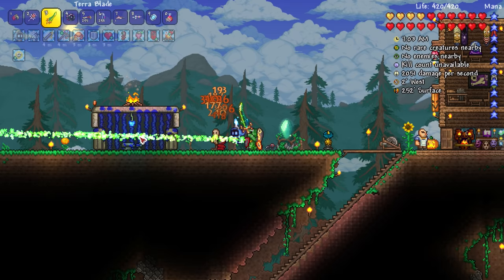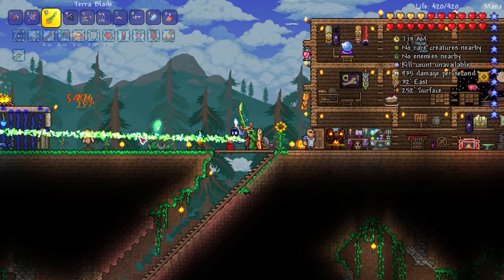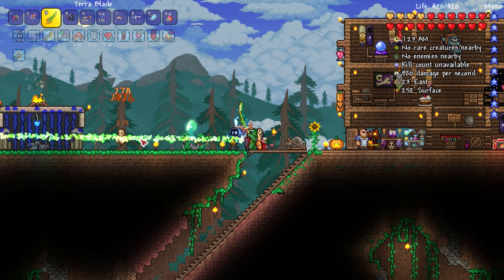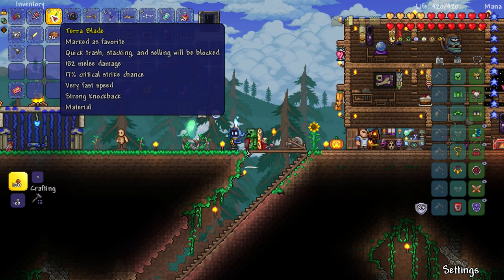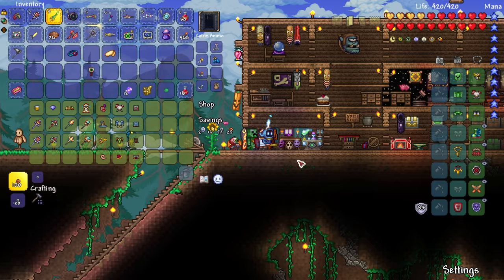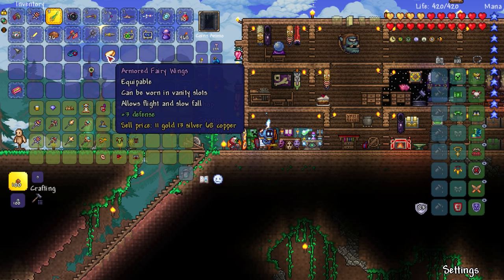If you hit it with the terra blade and the projectiles at the same time: 2000 DPS, 1900 to 2100 average. Just the projectiles alone is comfortably over a thousand. Every hit is 240 to 280-something, and we just got like three crits in a row — that squirrel got dominated! The stats: 182 melee damage. We definitely need to get to a goblin tinkerer and spend our gold to get this thing modified.